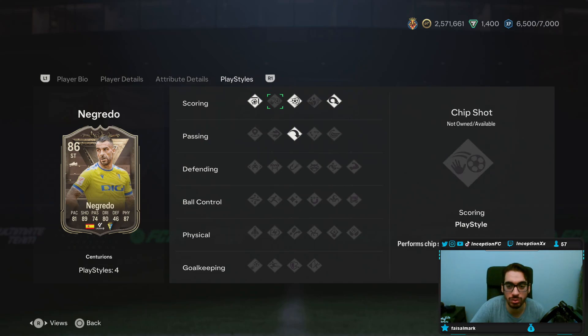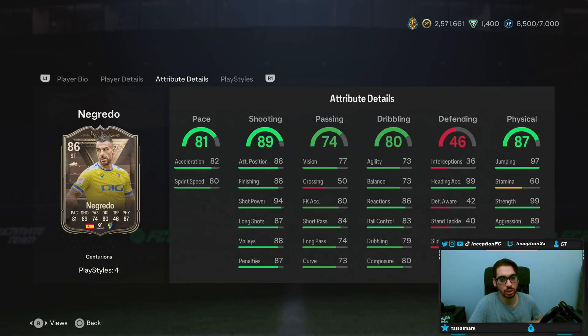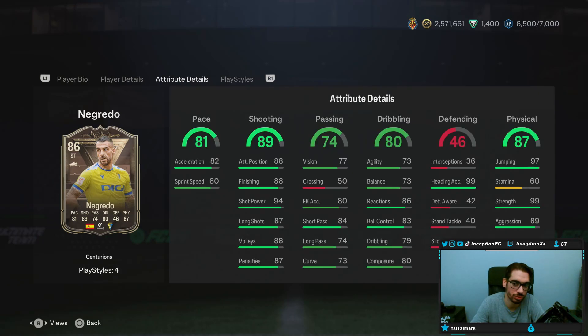Playstyles: he has Finesse Shot, Power Shot, Power Header, and he has a long ball pass. In-game attributes — this card is one where you're probably going to give him 99 Strength. He has 97 Jumping and 99 Heading Accuracy. So he has good physical capabilities for the air stuff, but he doesn't have the traits. But 97 Jumping, 99 Heading Accuracy could be pretty good, actually.